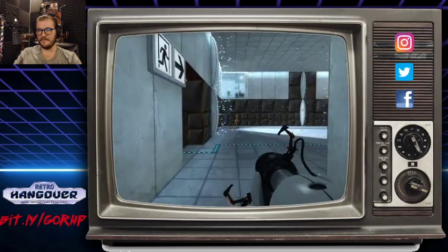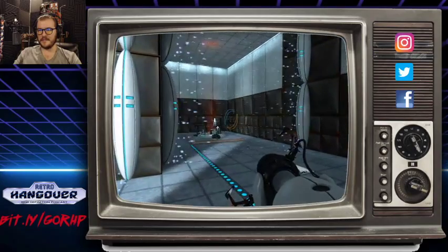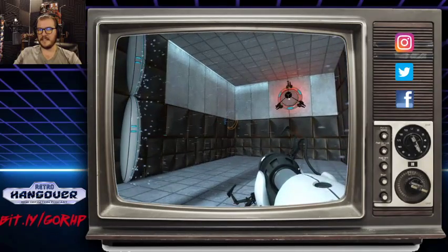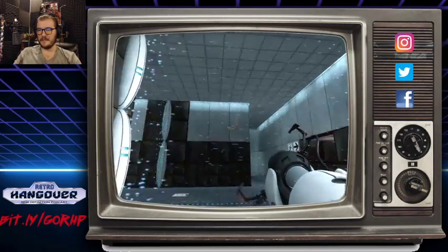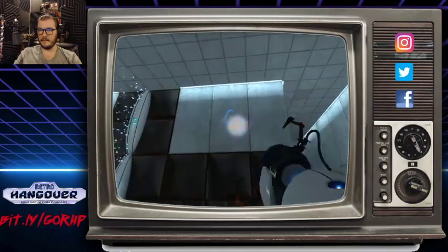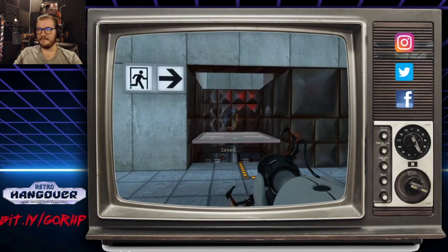We've got to get this through three force fields now instead of just two. The portals disappear if you walk through any of these emancipation grills. So I've got to put one there, one there, let it fly across, then put one there, one there, and let it fly through again. I think I know what I need to do — like there, there, then swap. Almost missed that timing, but we got it!